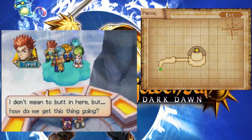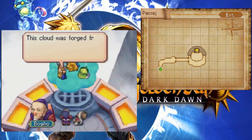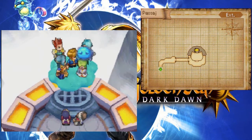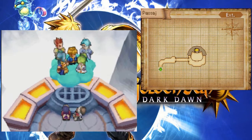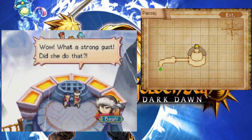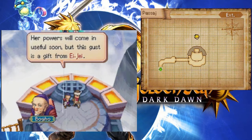I don't mean to butt in, but how do we get this thing going? This cloud was forged from floating Zol, so strong winds will carry you. Then I'll do my best to blow us across the sky. Don't take that out of context, please. Wow! What a strong gust! Did she do that?